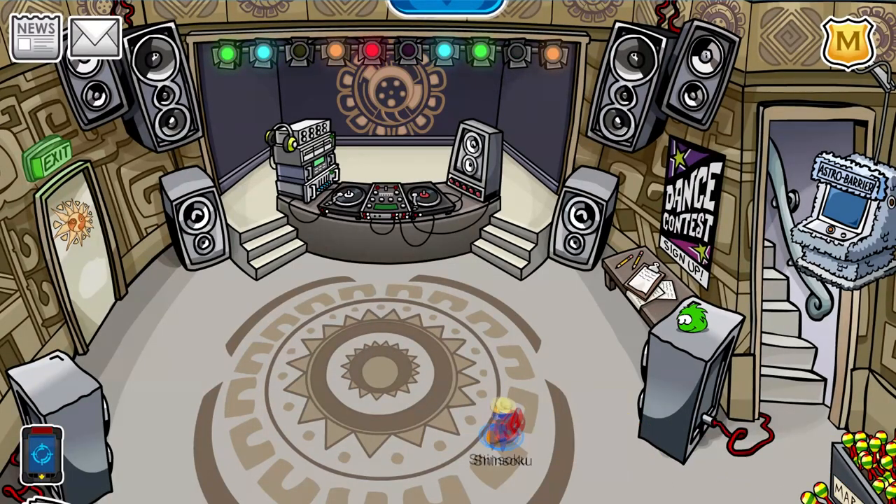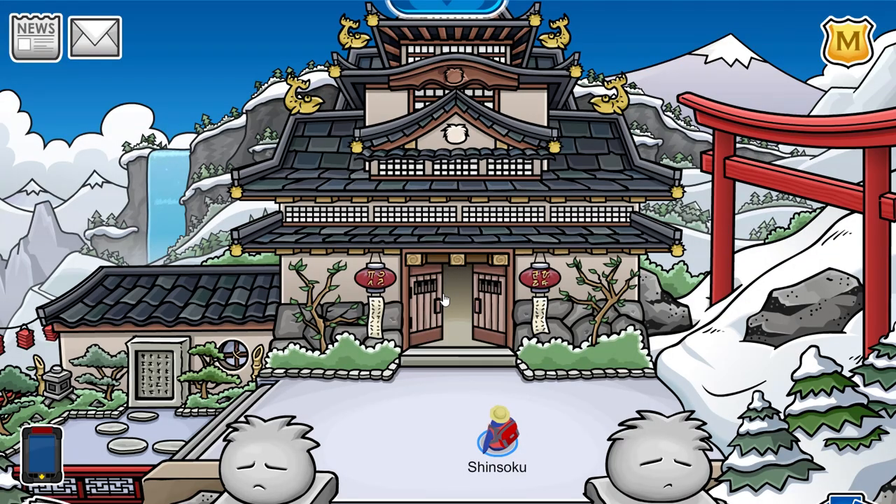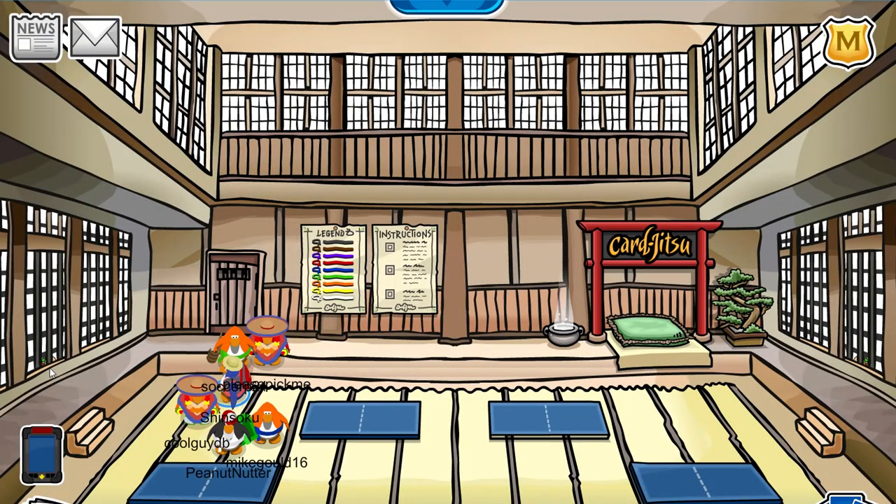Now that we have that, we can go to our map and go to the dojo. Inside the dojo is the pin, and the pin is located right there at the window. It is the taco pin.